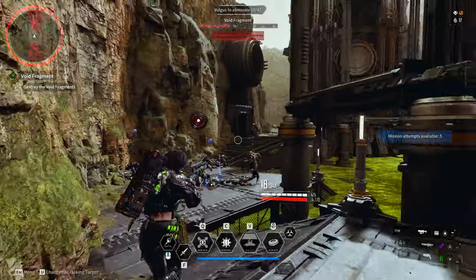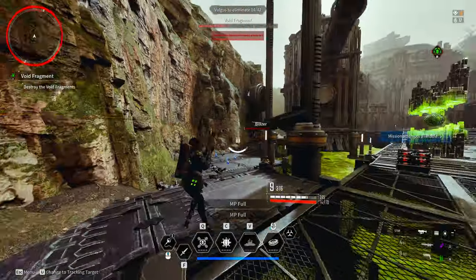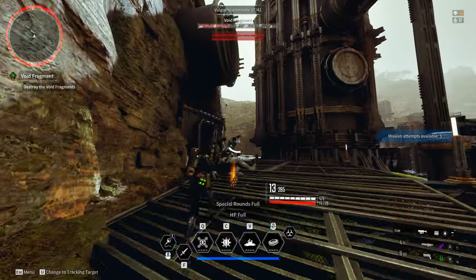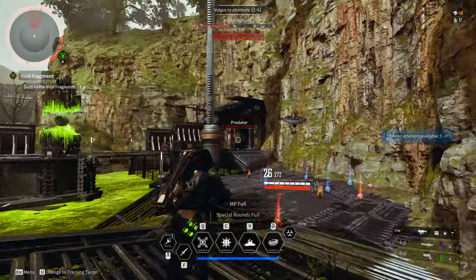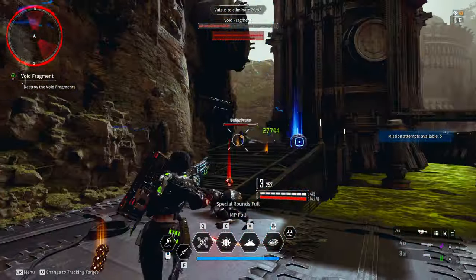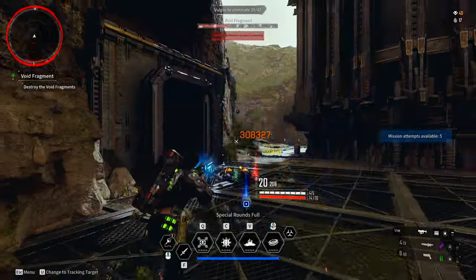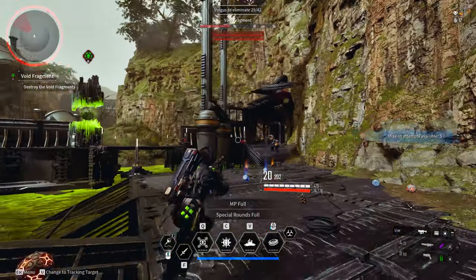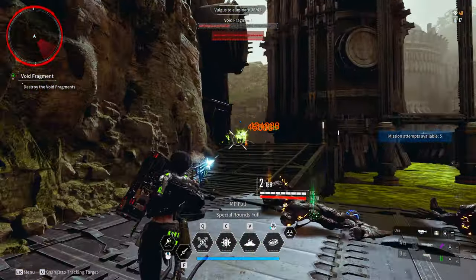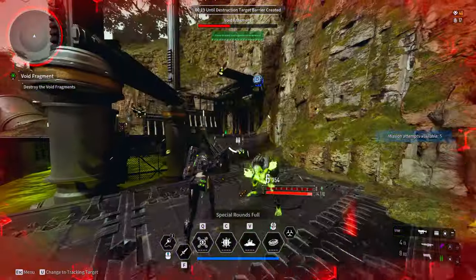Fixed an issue where a player who joined a void fusion reactor mission could use the reconstruction device even if there were no void shots after completing the mission. When completing a void fragment mission that obtains two types of void shot, the amount obtained has increased by approximately 1.5 times. If you're still grinding for Ultimate Bunny or other ultimate descendants, you'll appreciate this — running white fragment missions three times just for a single shot plus farming outpost patterns takes a lot of time.